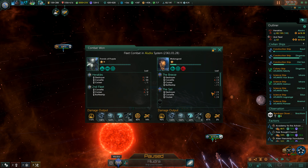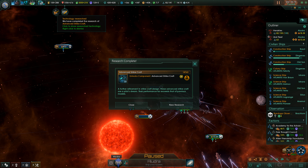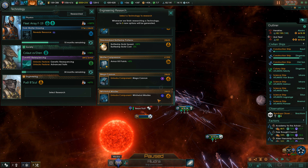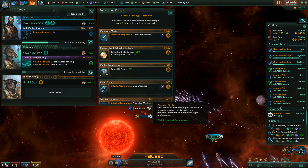They've lost not much, but probably enough. We've also lost not much, but probably enough. Our damage output is gaining. We have Advanced Strikecraft 2 now — a further refinement in strikecraft design. These Advanced Strikecraft are a pilot's dream; their performance far exceeds that of previous models. Standardized battleship patterns would be a great improvement too.